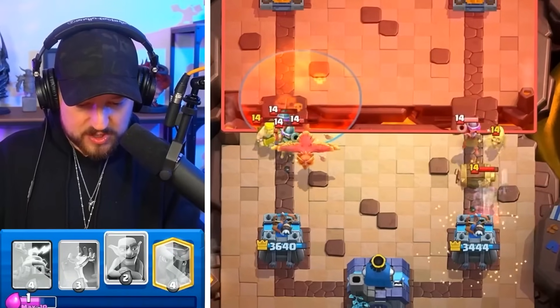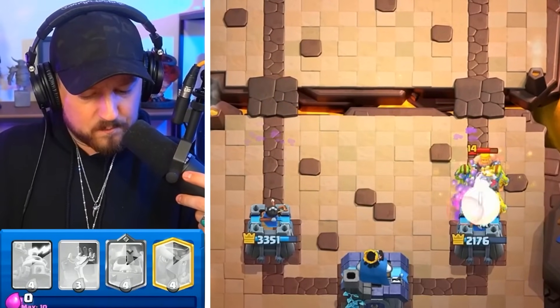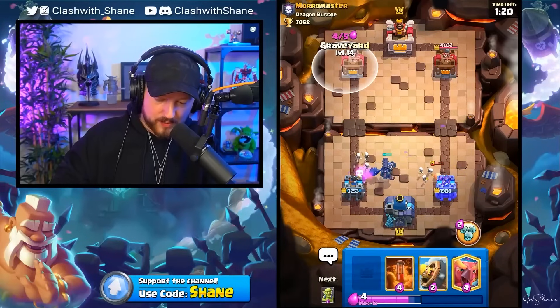Barbell only does this — destroys the Heal Spirit first, then destroys the Musketeer. And somehow, someway, we're not in a damage lead, but we're not dead. Going in with a graveyard counter push.